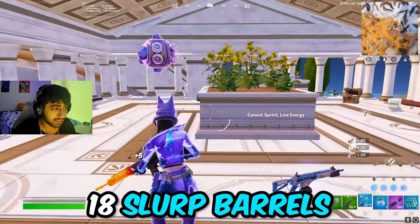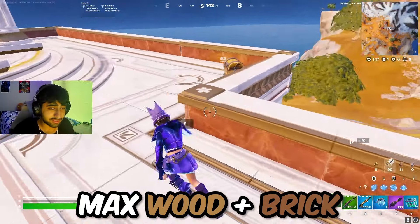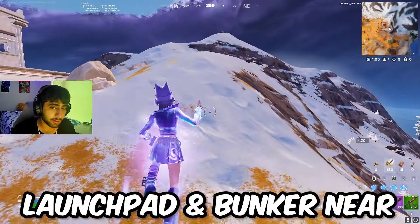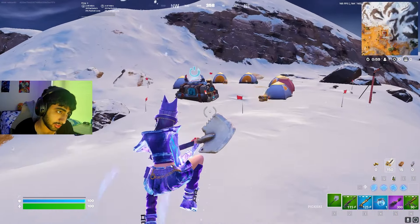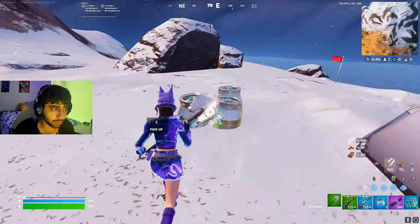This whole rotation consists of 21 chest spawns, one god chest (the one you land on), and 18 barrels — it's crazy, you can literally get full shield almost twice. There's a lot of mats around here so you can get max wood and max brick super easily. There's also a launch pad nearby to rotate, as well as a bunker.